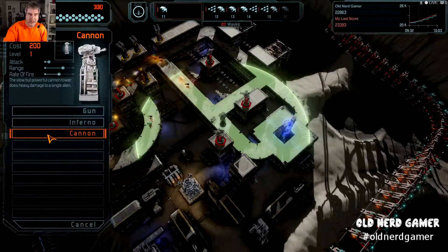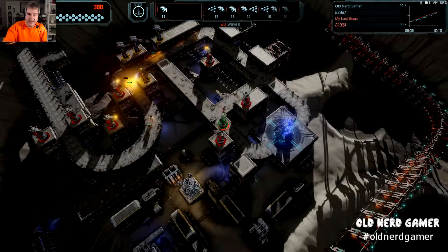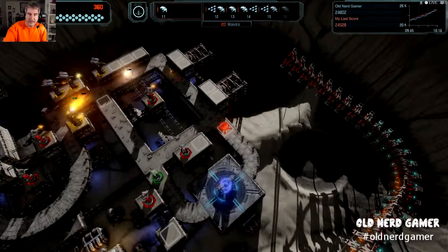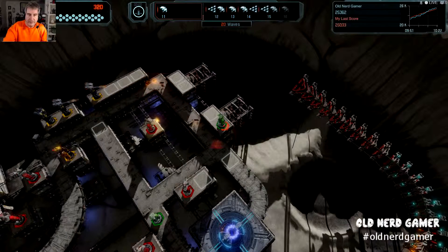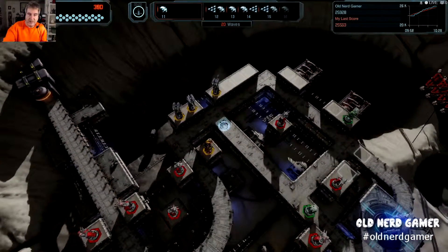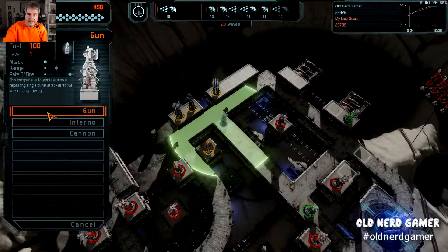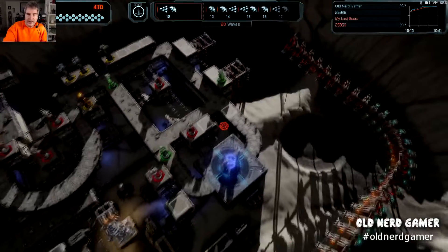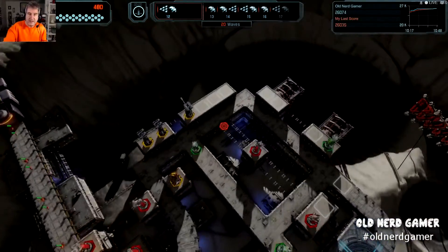That would drive them around — if I put a gun there, that'll make them so they can't go down and they'll have to go around, giving a little more time. I can make them come out even further by placing a gun here. Now they'll have to come down and around, up, over, and down. This will make it so all my gun positioning will hit them numerous times. Let's go ahead and put a cannon down right here — this should take everything out for a while.